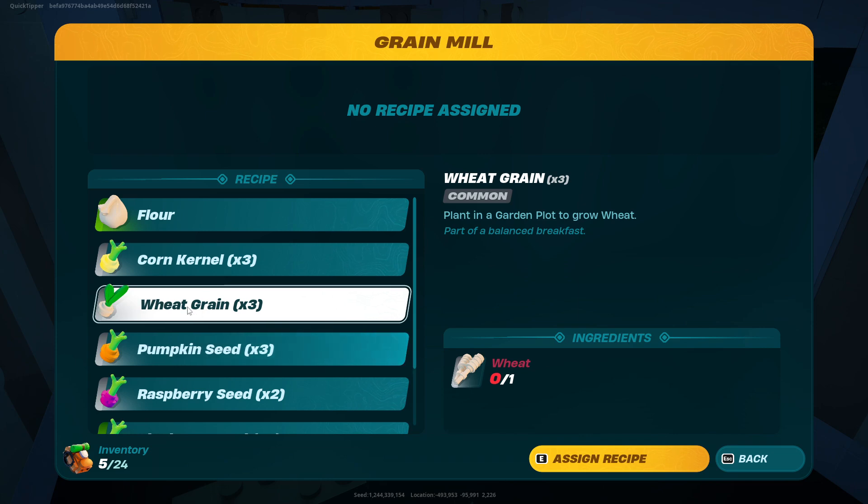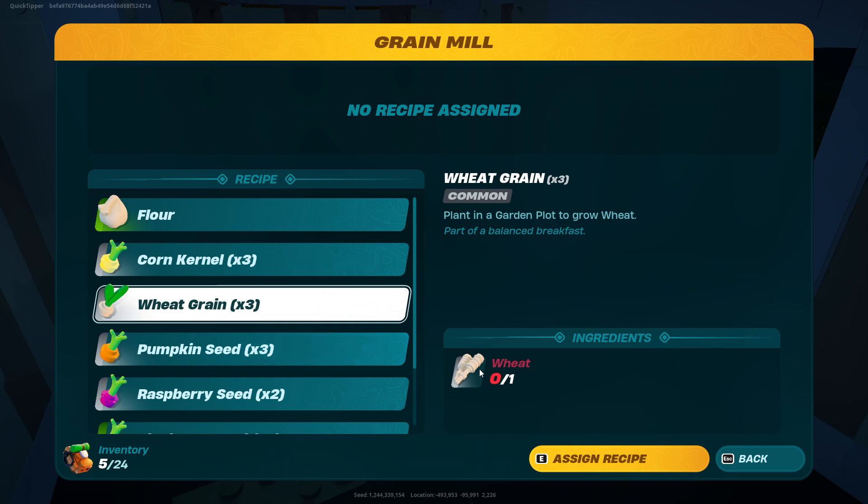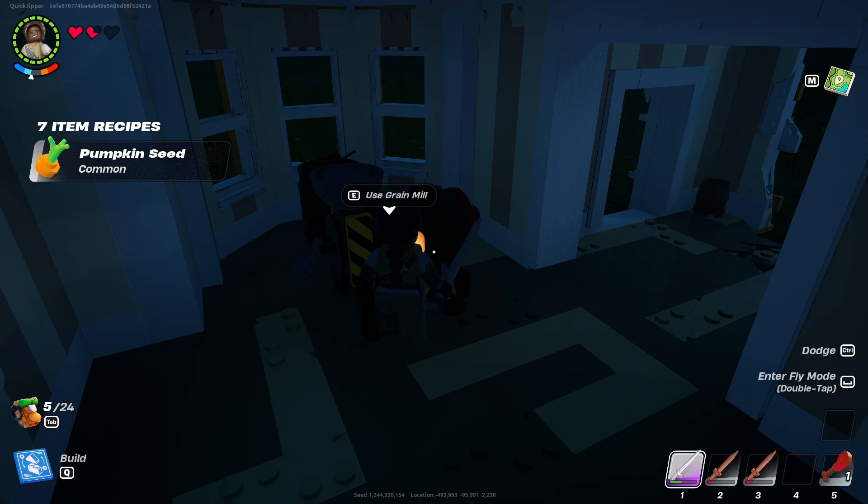You put one wheat in there, get three more wheat seeds. So you can kind of get an infinity amount of wheat if you just remember to keep doing that — don't use it all on flour. Actually, wheat grain is what makes the flour. So what you want to do is turn the wheat to wheat grain, and then put the wheat grain in here to make the flour. That makes a lot of sense.